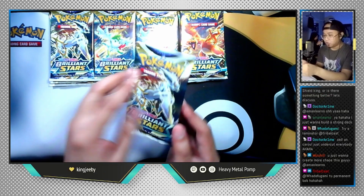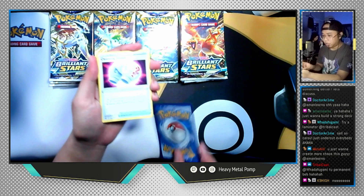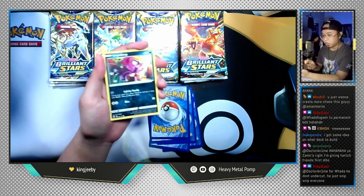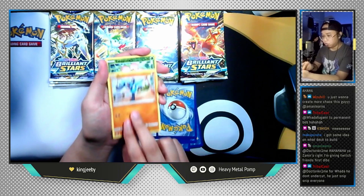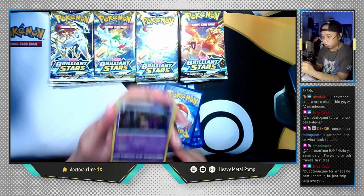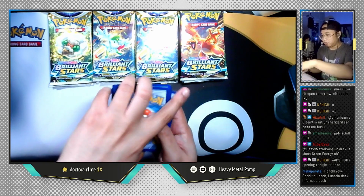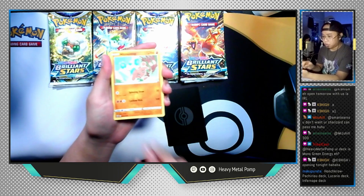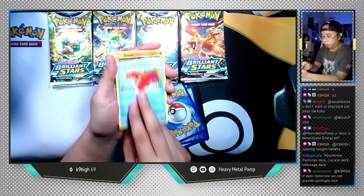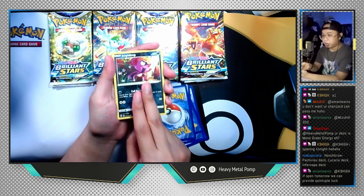Let's go with an Arceus pack next. Steel Energy, Cleansing Gloves, Floatzel, Sigilyph, Spiritomb, Burmy, Impidimp, Staryu, Riolu, reverse holo Exeggcute, and the last card is Abomasnow holographic — not bad! Let's do another Arceus pack. Oh, we get a V-Star marker in this one. V-Star marker, Hitmontop, Magma Basin, Rodent, Sawk, Corphish, Golett, Chimecho, Chimchar, reverse holo Impidimp, and the last card is Tornadus non-holographic.